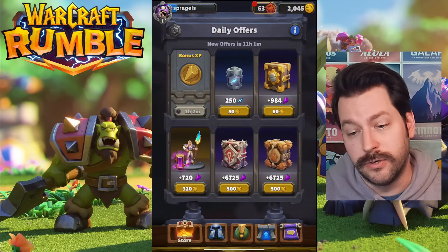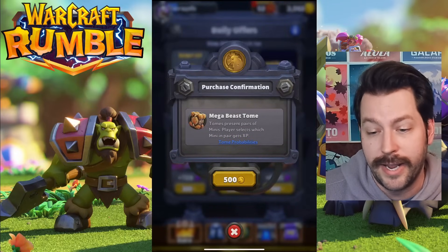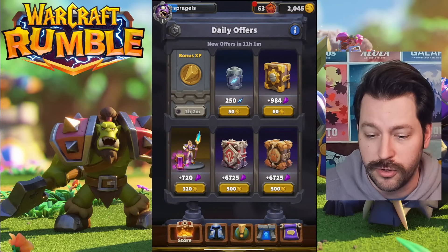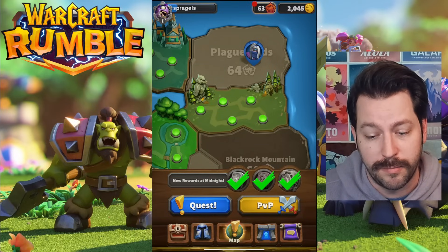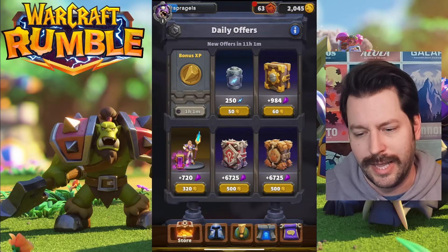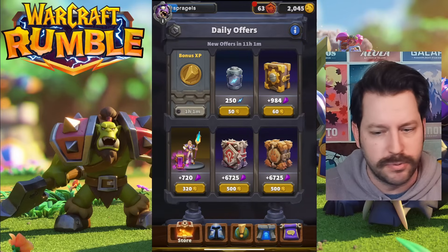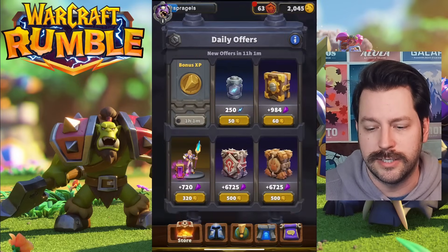Down here in the daily offers, I would say are some huge no-nos. Stay far away from buying any experience tomes with coins — you really don't need this to level up your units. You can level up your units through quests, PvP, or just playing them in PvE. I would say this entire daily offer shop right now is an absolute no. Spend all of your gold inside the grid.